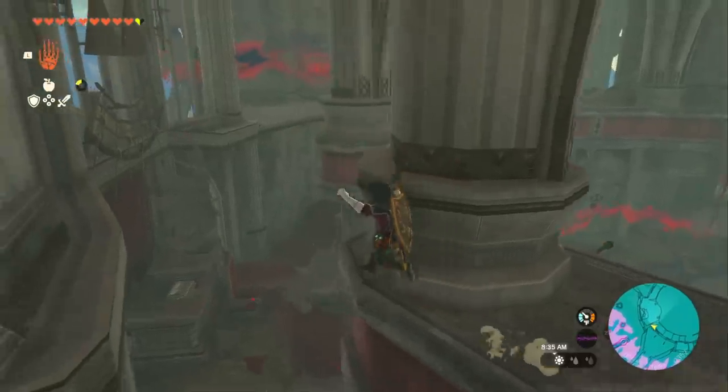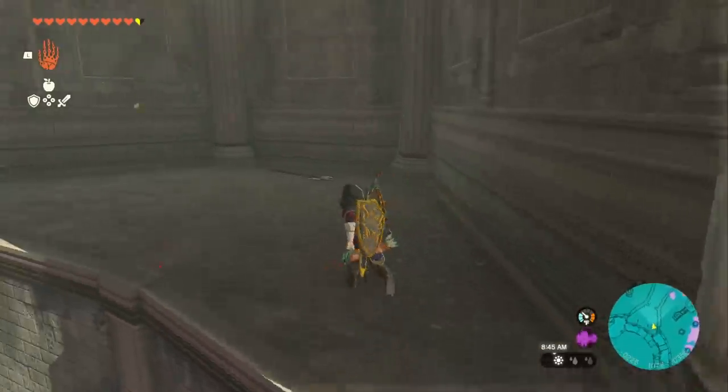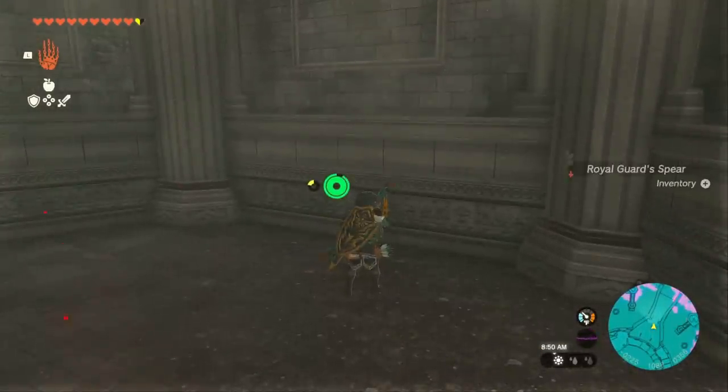There's actually one more weapon we can get. Jump down from this ledge, go back up these stairs, jump over this ledge, and pick up this Royal Guard Spear right here.